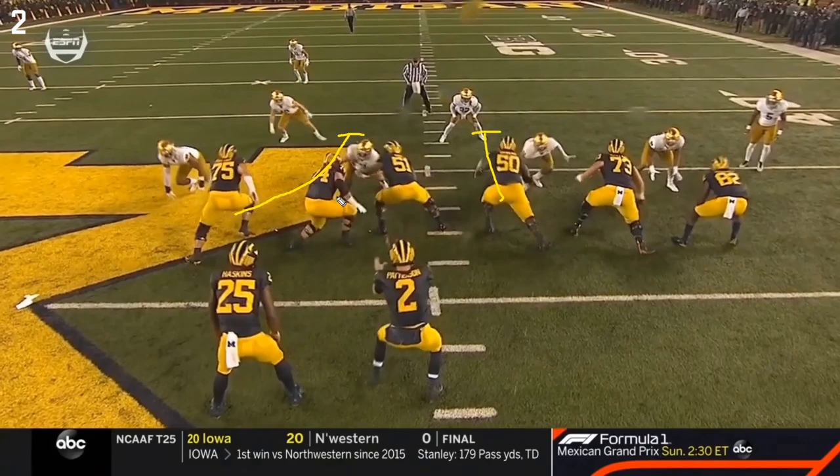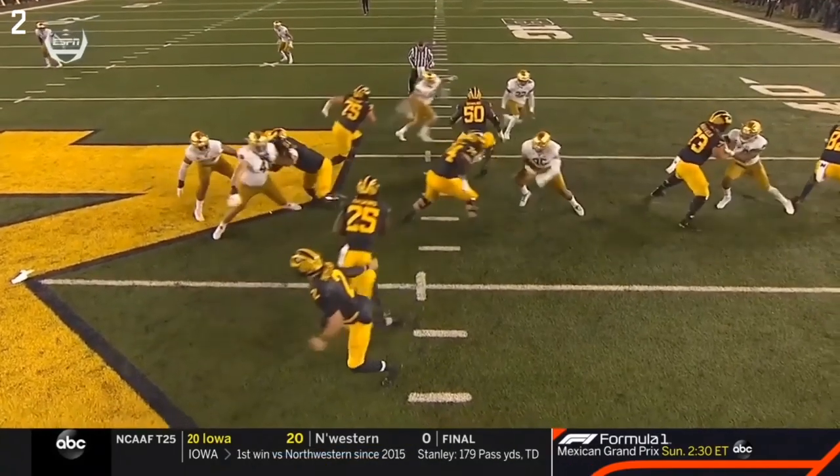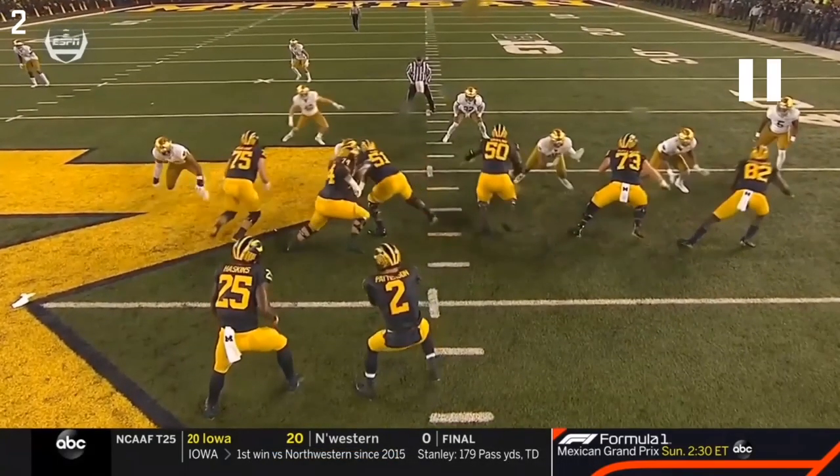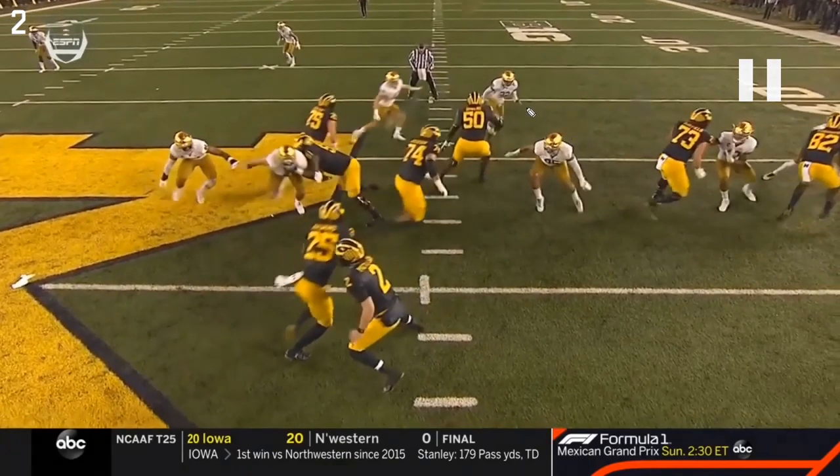The key action here is that Unwinu and Runyon are actually getting to the second level to block these linebackers. Bredesen's pull is not to get to the second level - he is pulling to pick up this defensive tackle. Unwinu is going to release freely. That's really the key: this trap, these linebackers getting out of position, and Unwinu and Runyon getting to that second level.